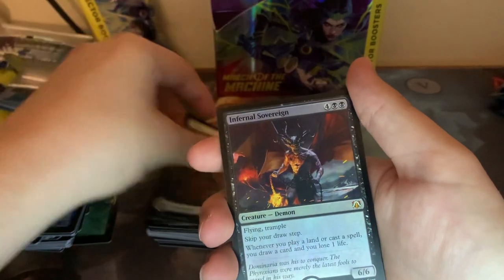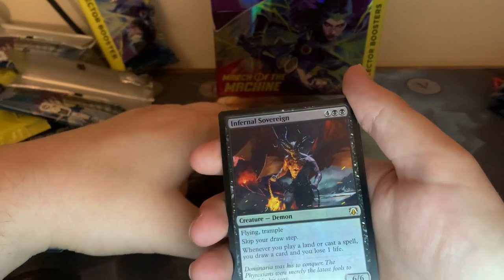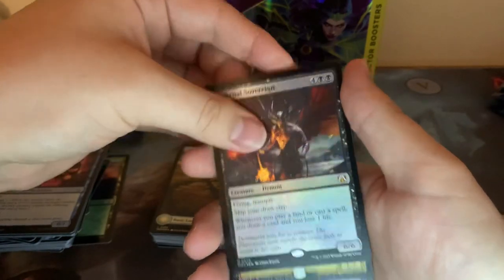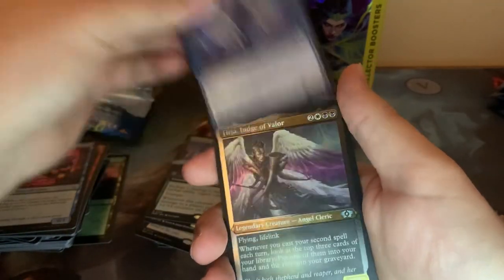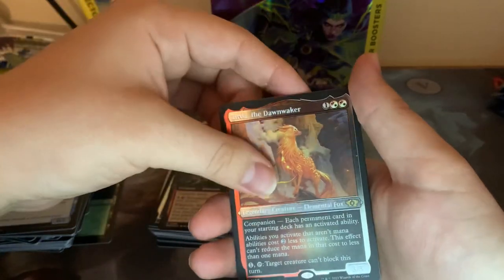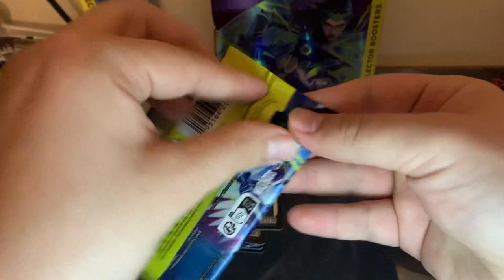I feel like we can get a lot of Highlands. Infernal Sovereign — Foil Trample, Flying Trample, Skip your Draw Step, and when you play a Land or Cast a Spell, draw a card and lose a life. That's pretty good. Quintourious. Conclave with Sledge Captain. Inga. Phrygia, and this Rampaging Dinosaur. With Foil Etched Deserta. That was not that great.